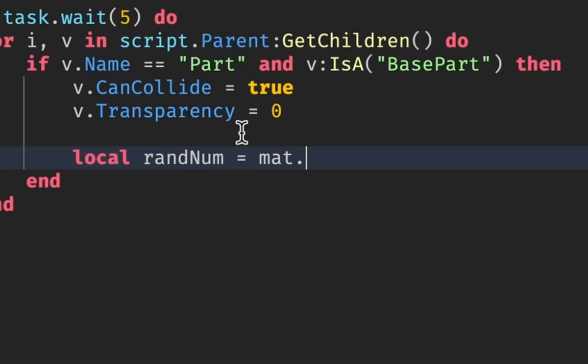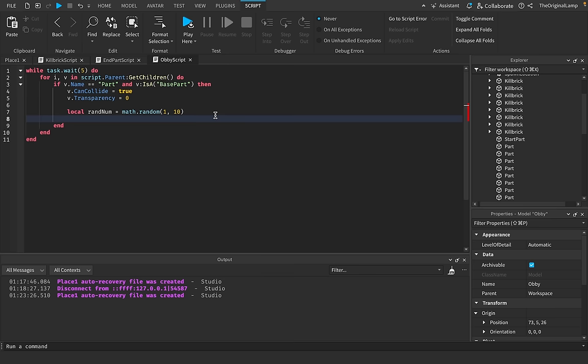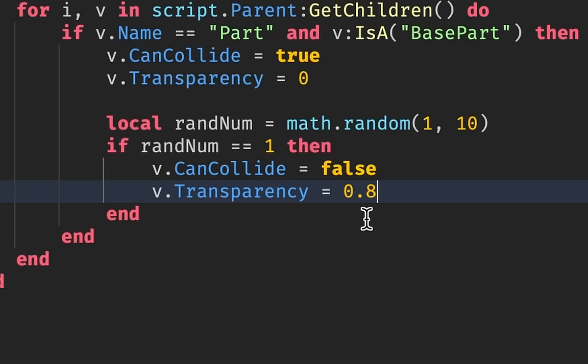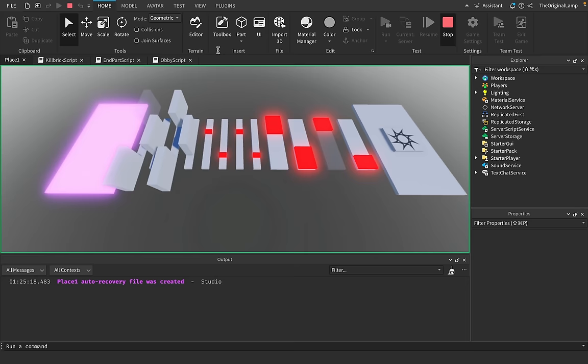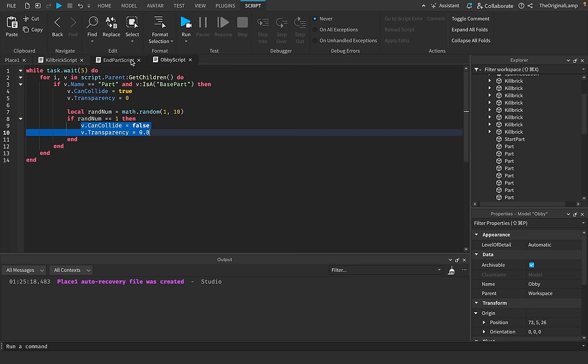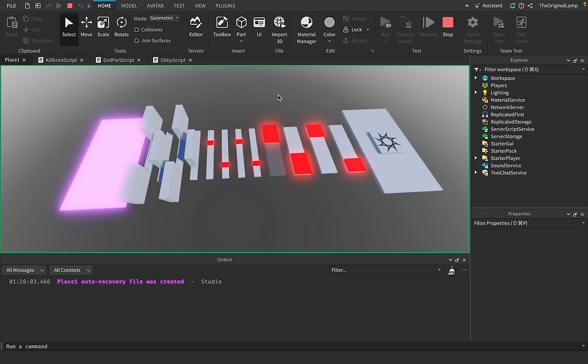Then local randNum equals math.random(1, 10), which returns a random number from one to ten. If randNum equals one, set v.CanCollide = false and v.Transparency = 0.8. Since there's a one-in-ten chance of that, it gives a 10% chance of the part being non-collidable. The parts become transparent — that's pretty cool. Five seconds feels too slow though, so I'll speed it up a bit.